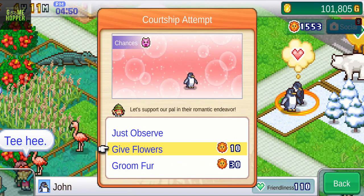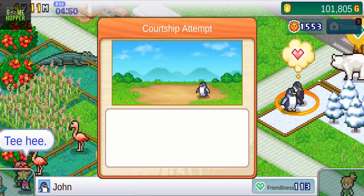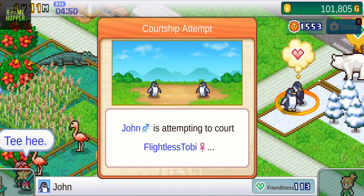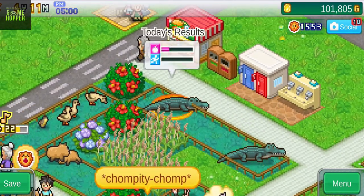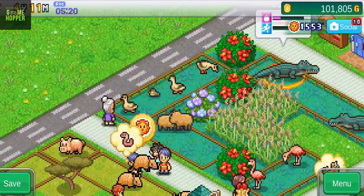Food distribution is another crucial aspect of keeping your animals happy and healthy. You can dole out food to compatible pens, ensuring that your animals are getting the proper nutrition they need to thrive. If a male and female are sharing the same pen and have a good relationship, they may eventually produce offspring. This requires not only a good environment, but also high levels of friendliness between the animals.